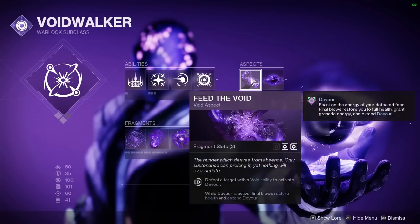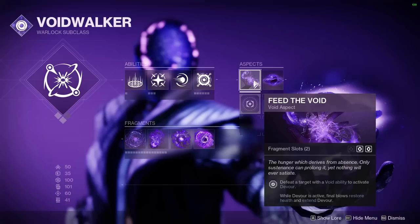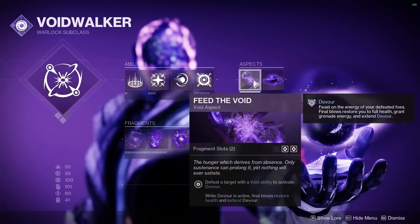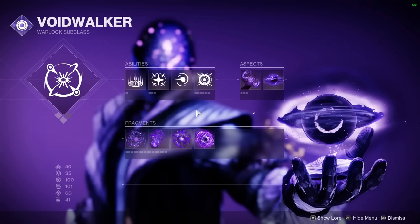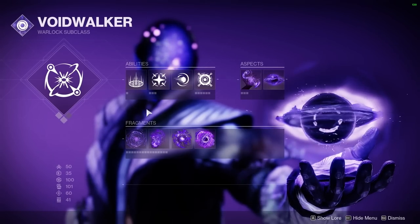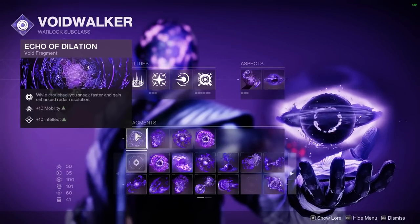For our aspects I'm going to be using the two that really matter: Child of the Old Gods — or as we call them on my channel, Clarence — and Feed the Void, which gives us Devour whenever we get a kill with one of our abilities. Since we have four fragment slots from these two aspects, we're going to have on Echo of Dilation, which is one fragment I recommend you always use on your Void Warlock.